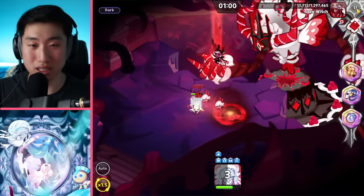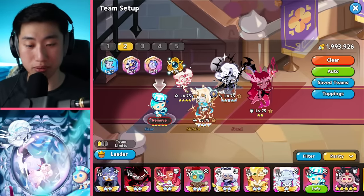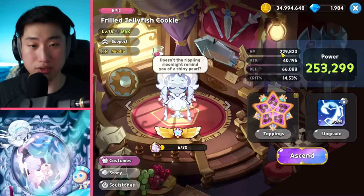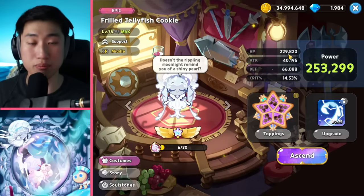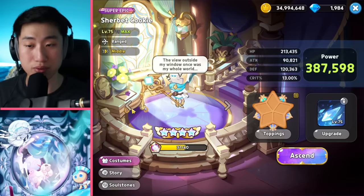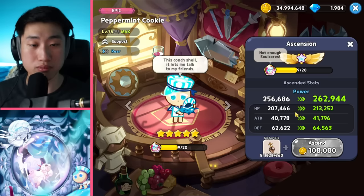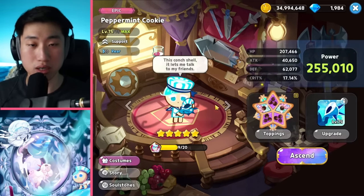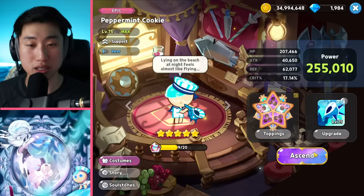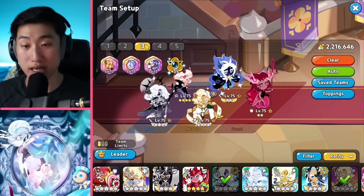Let's do a quick stat comparison with Peppermint. Frill Jellyfish has 229,000 HP and 66,000 defense. Peppermint is actually lower than Frill Jellyfish in both defense and HP, even with ascension. So her overall stat is not too bad.